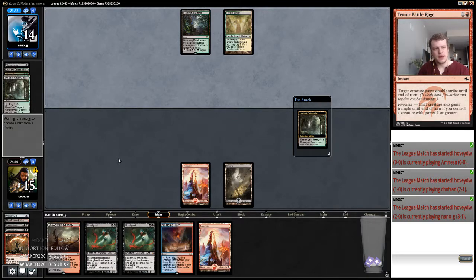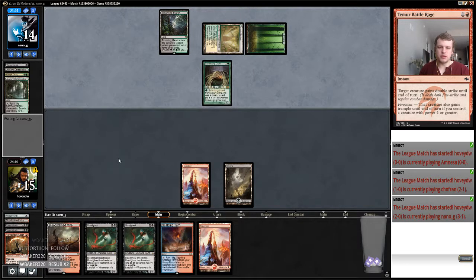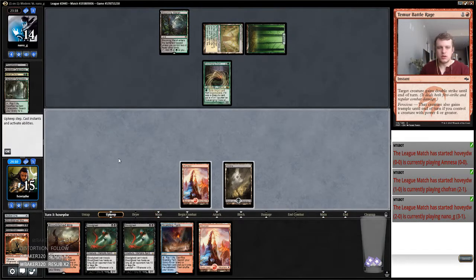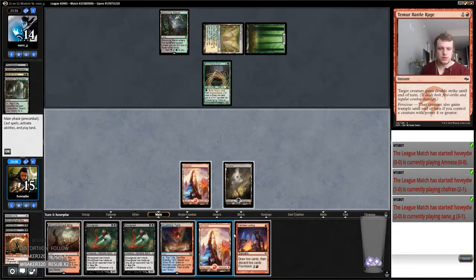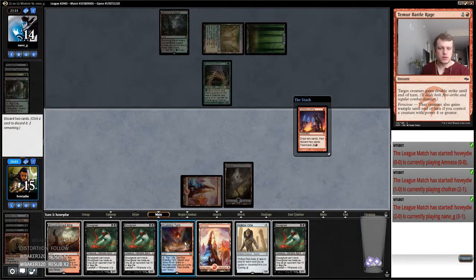Liliana's not good against Blood Ghast, which is sweet. I remember when I was playing Death Shadow and that Black White Smallpox deck became good — that was one of the hardest matchups ever because they just played Lingering Souls and Blood Ghast. Though the Scavenging Ooze is pretty annoying. So we'll go like this and then I guess discard two Blood Ghasts.